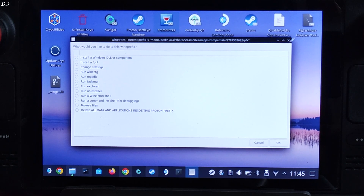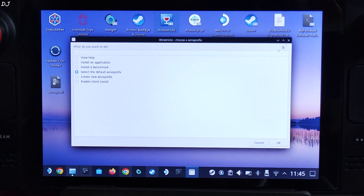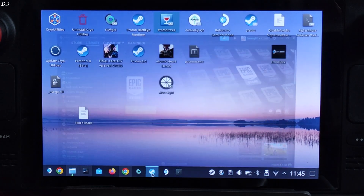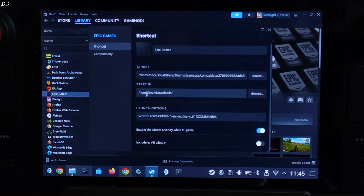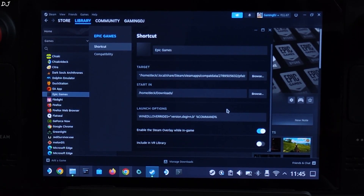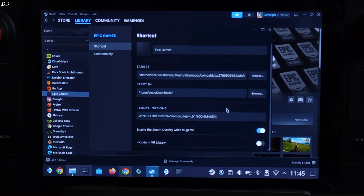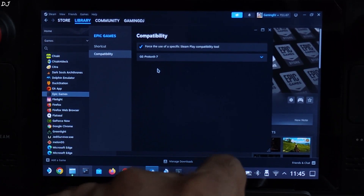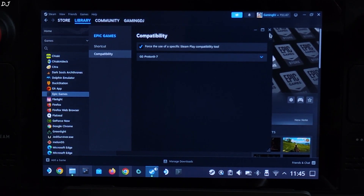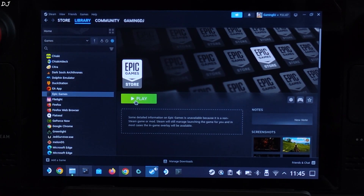Now open Steam — we need to add a launch option. Select Epic Games from your Steam library, right-click, and go to Properties. Under Launch Options, add the launch option I'll provide in the video description — you can copy and paste it from there. I'll also show you the compatible GE-Proton version I'm using: version 9-7.